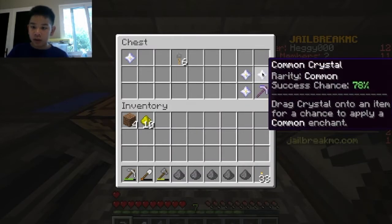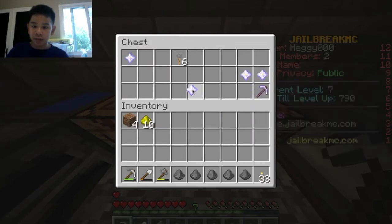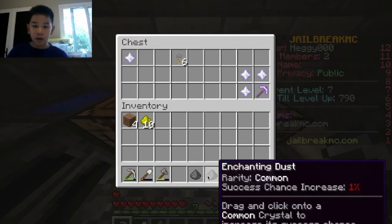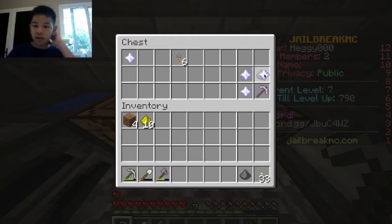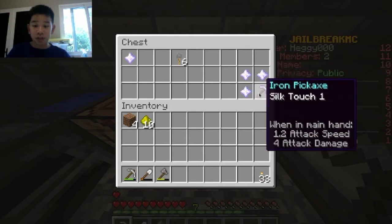I'm gonna buff up this common to a really high level. I'll use my 8 on this to make it 95, then leave that. I want to use the rest of these on this one to buff this guy up to a high percent chance - 98! And I'll use the last three on this guy. We now have a 99% chance and a 98% chance common.